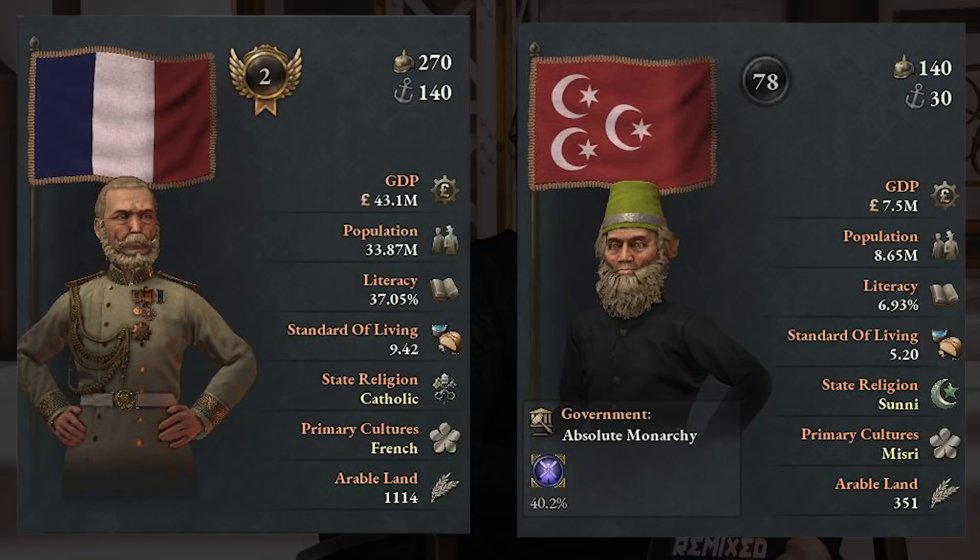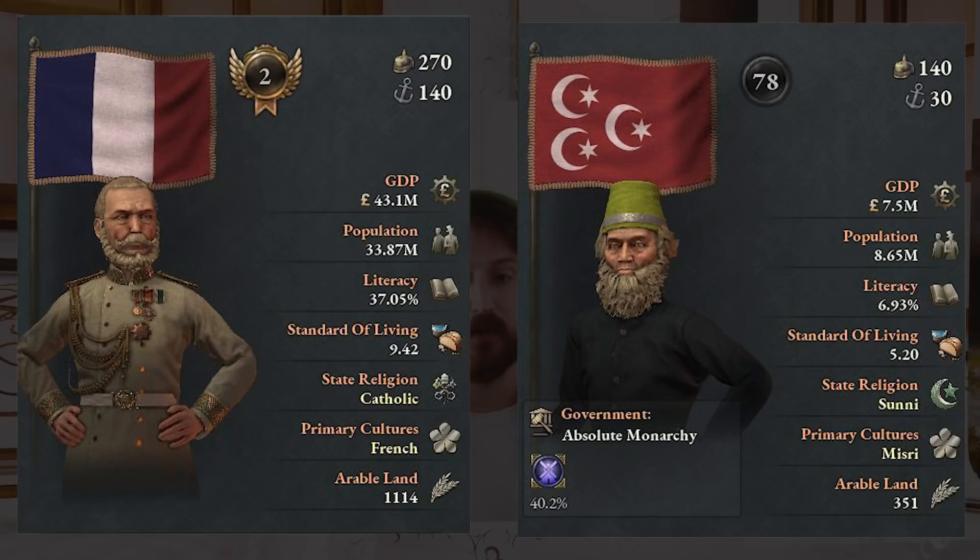The art designers also focused on researching the outfit styles of various culture groups, and I quite like the style of the proper characters making their first entrance in the Victoria series with this game. It is also interesting to point out that this info screen reads primary CULTURES — plural — and how exactly culture integration would work is something I am very excited about, as it would allow for even more unique playstyles.